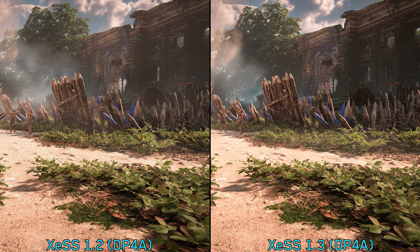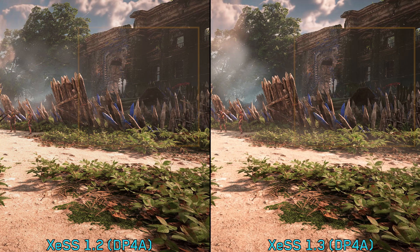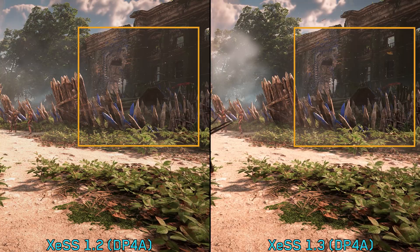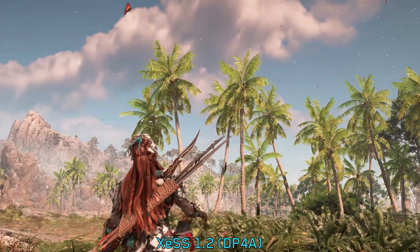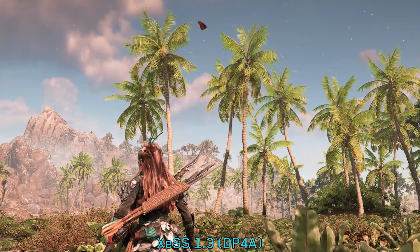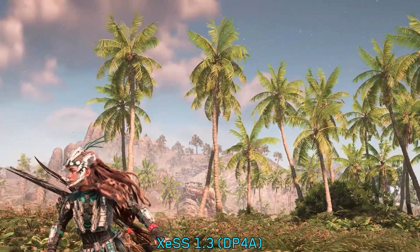When comparing the image quality of XeSS 1.2 with 1.3 using the dp4a path, it's evident that the new version offers cleaner visuals with reduced ghosting on small objects and particles. However, temporal stability still has some issues. With the old version 1.2, there is a lot of shimmering and noise on the leaves of these palm trees. With the new version 1.3, standing still the image looks much better, but when moving there is still noticeable shimmering and aliasing.